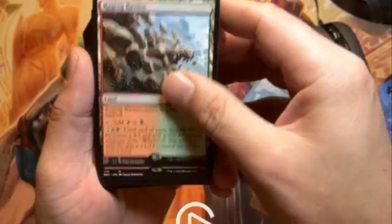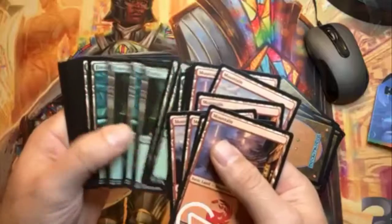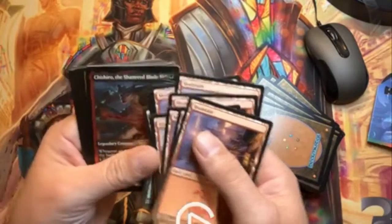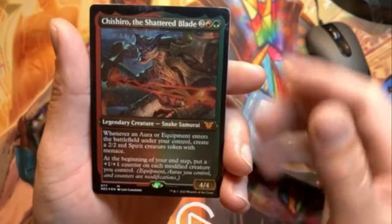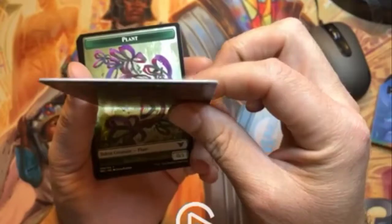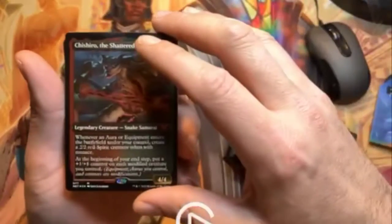Let's put it aside and keep going. Rejuvenating Springs, Ramunap Ruins, Temple of Abandon, and I think we're getting into the basic lands here. Then we get the foil etched display commander of Chisiro, the Shattered Blade, which is on a thicker card stock for display only.